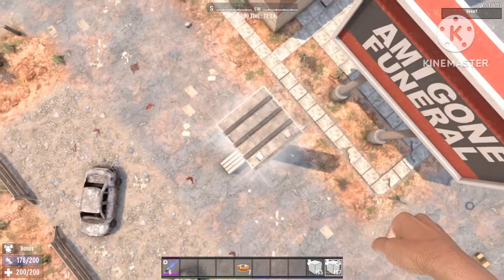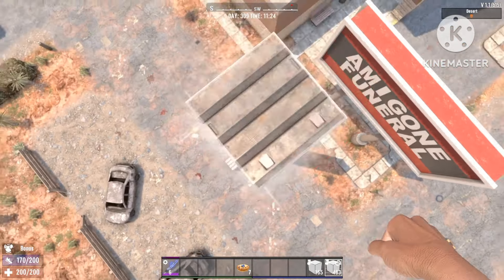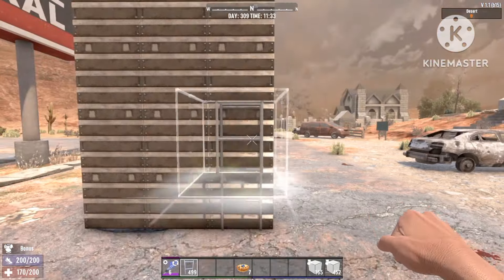First, place three blocks and pillar all three of them up at least 15 blocks — but the higher the better. Once you're done, you're going to add a ladder to each and every one of the pillars.